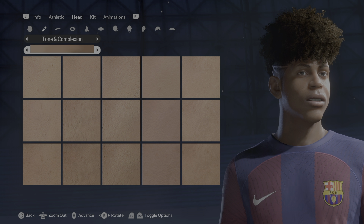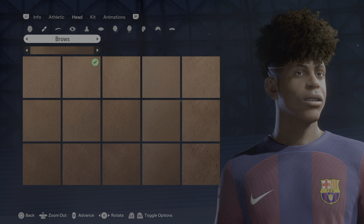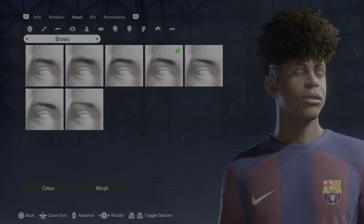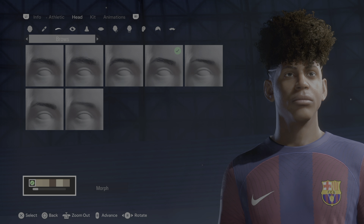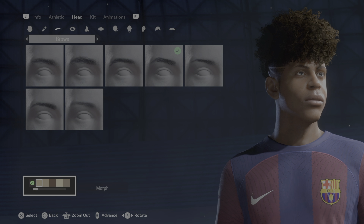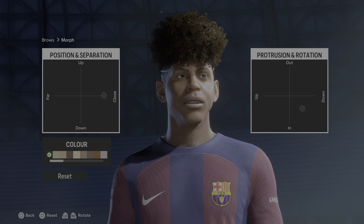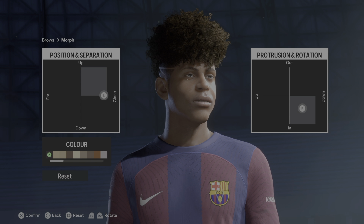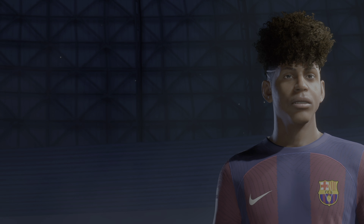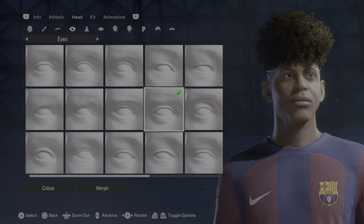Of the three levels of tone and complexion, you want to choose the second one — that would be the first row, second column. Moving on to the brows: first row, second to last column. The color is the very first one, dark brown. Let's take a look at the morph — you can see the details right there highlighted.